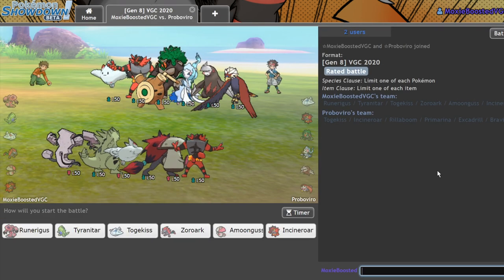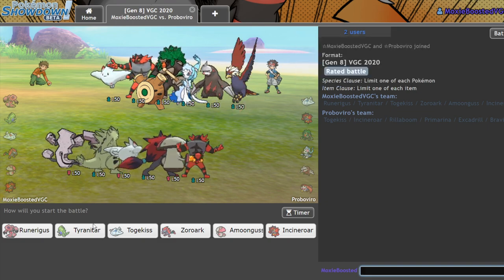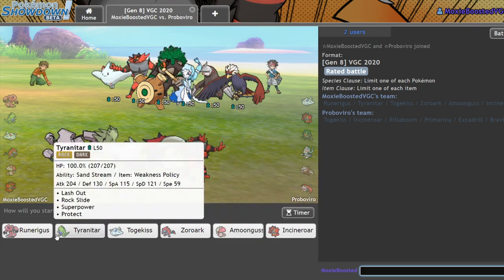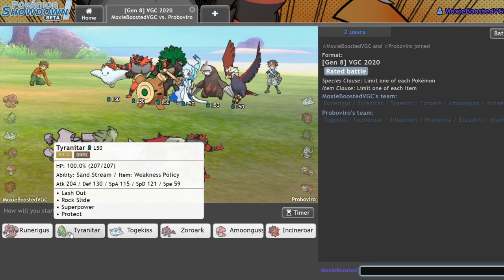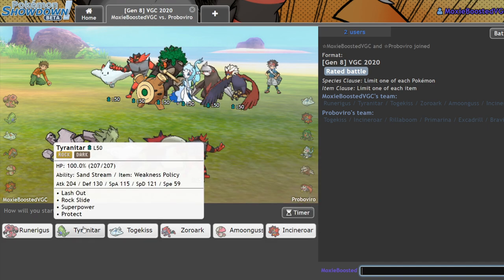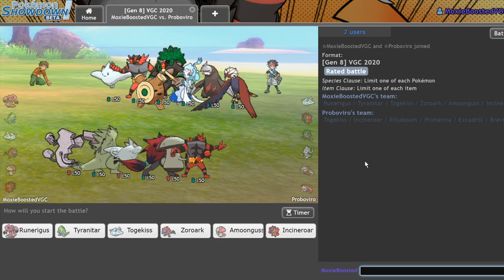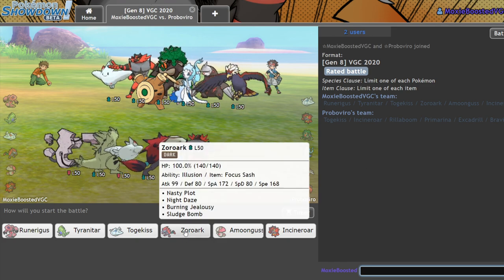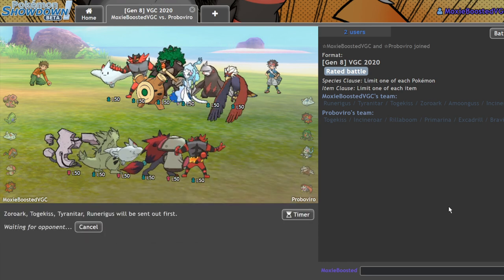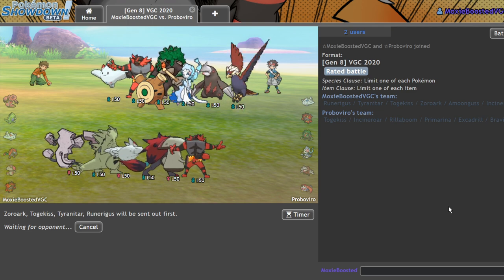So this match is actually a little bit tough — they have a lot of options for dealing with Runerigus. However, I think I'm guaranteed my Trick Room. I don't really fear much other than the Primarina. Yeah, they have a really bad matchup as soon as I remove Primarina, but they're definitely going to bring it. So what I'm going to do is go Zoroark and Toxicroak on the lead, bring Tyranitar in the back, and disguise Zoroark as Runerigus. Depending on their lead, I can adjust my game plan.